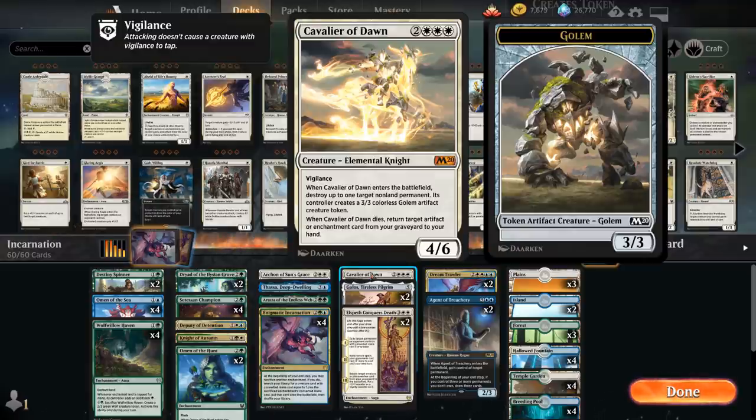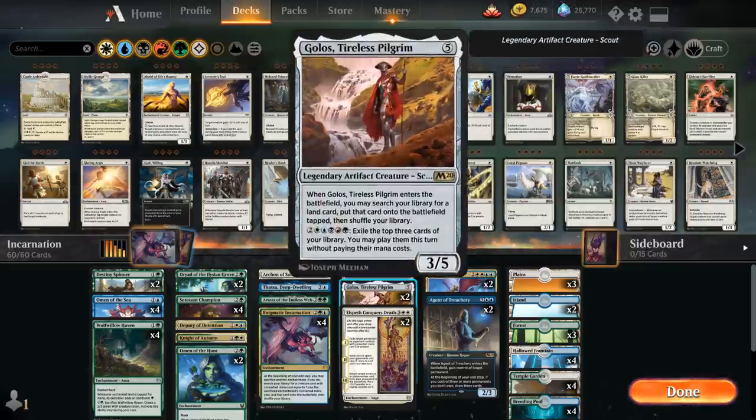At five mana we have one copy of Cavalier of Dawn — a 4/6 vigilance elemental knight that when it enters the battlefield can destroy up to one target non-land permanent, with its controller creating a 3/3 golden artifact creature token. When the Cavalier dies we can return a target artifact or enchantment card from our graveyard to hand. Our deck is filled with enchantments, and it's also great to flicker with Thassa, Deep-Dwelling if we need to destroy multiple things.